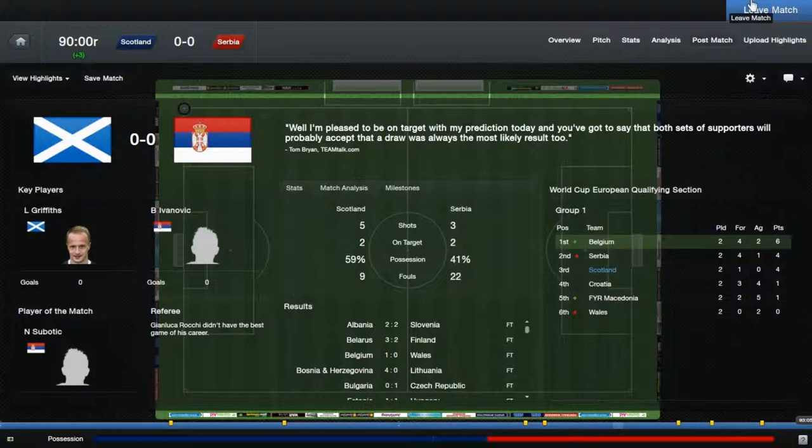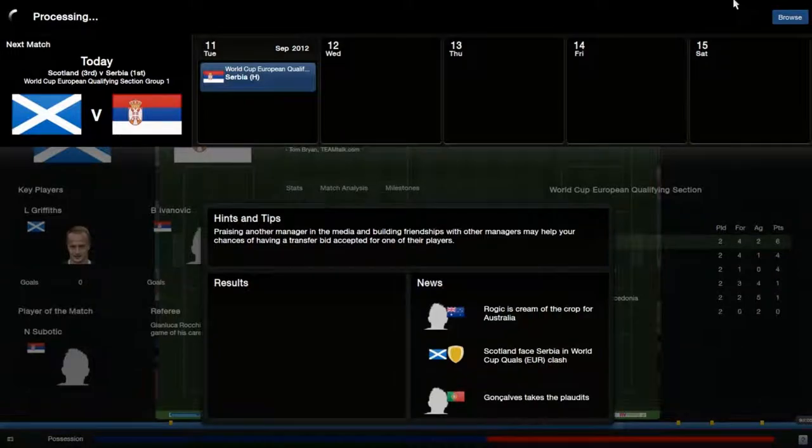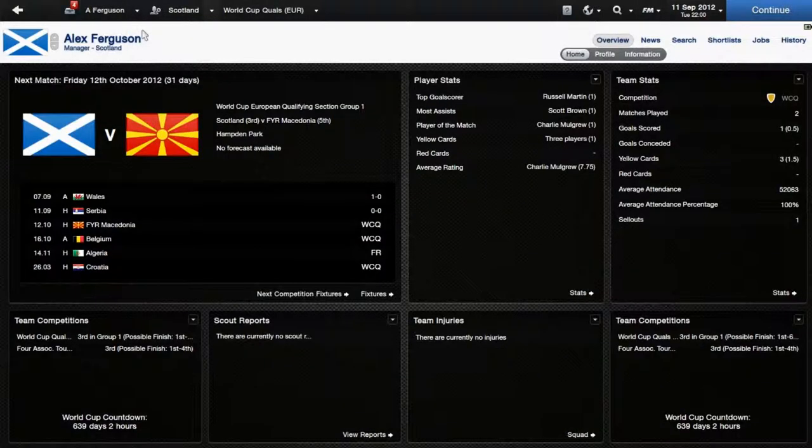A draw is good — we had five shots to their three, two on target, but we had more possession. Belgium are second with six points. Looking at the other results: Scotland drew 0-0 with Serbia, Belgium beat Wales 1-0, Macedonia drew 1-1 with Croatia, which isn't good for Croatia. The 52,000 attendance was absolutely great. We haven't lost, which is the main thing — we need to get the points on the board every game. We've got Macedonia at Hampden next, where we should be getting three points; that's in 31 days so I'll fast-forward to that for episode four.